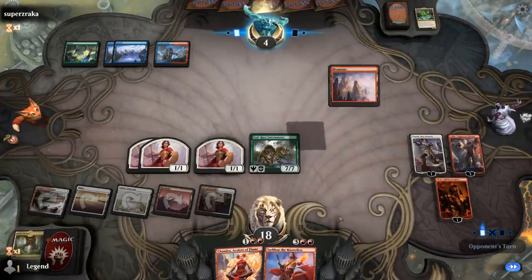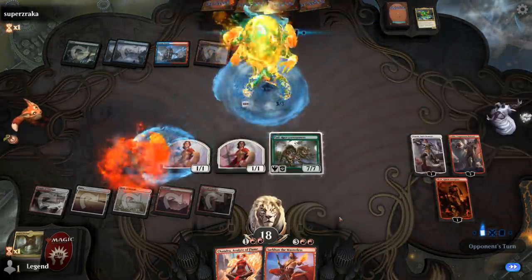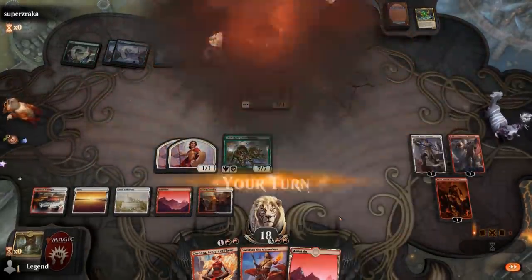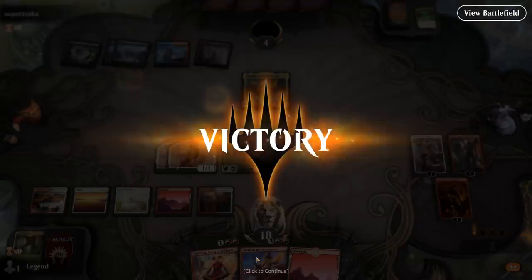Opponent is in trouble. Another Omnath, but they're still dead on board. Sarkhan represents at least 12 more damage. Playing Sarkhan and turning all our planeswalkers into 4/4 dragons, then Luka minus-2 sacking a token to get another Forerunners — we have a 9/9 Forerunners, a 7/7 Forerunners, and a 3/3 token, that's already 19 damage plus 18 more from the planeswalkers getting the +2/+2 bonus — a whopping 37 damage. On to the next one.